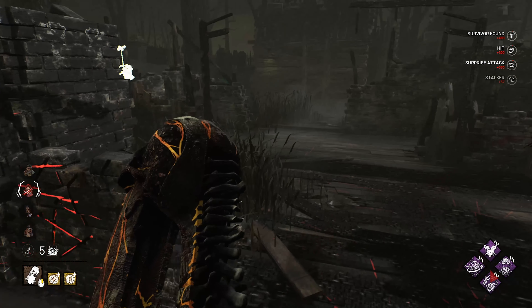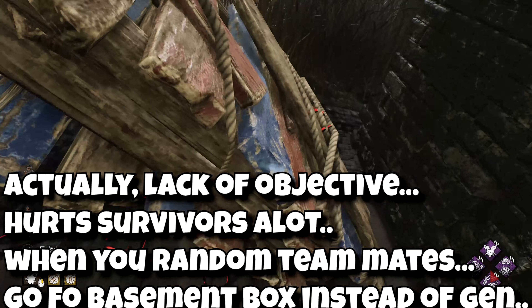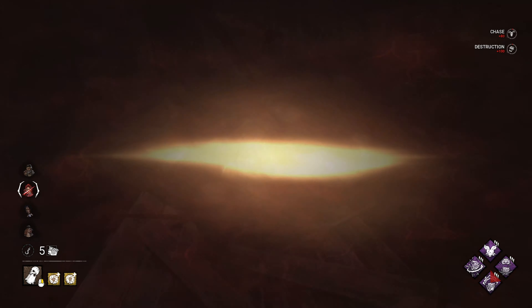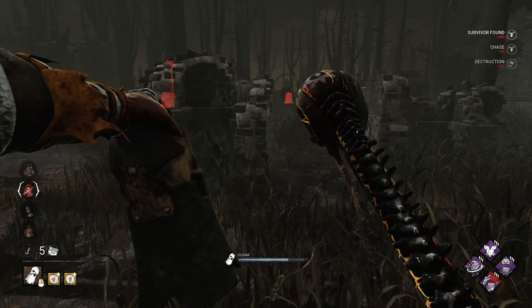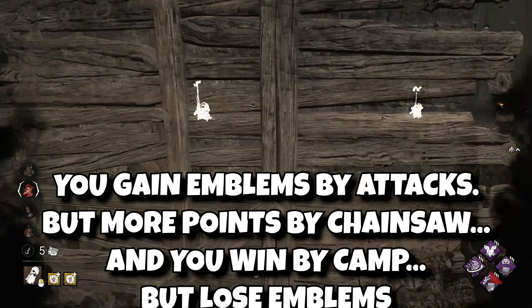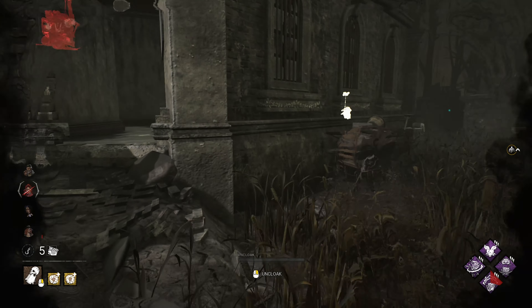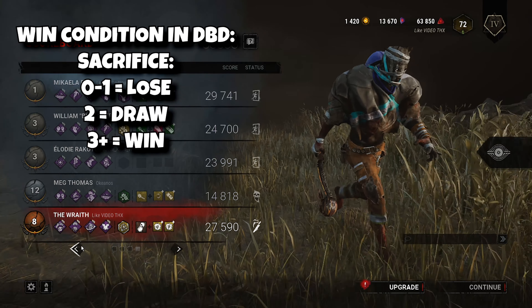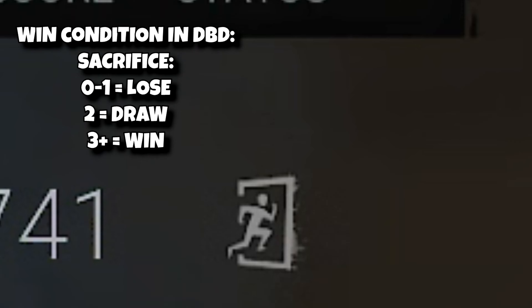One of the problems with Dead by Daylight is the lack of a clear objective. You can play for blood points, but to do so you must use your killer power, kick doors, pallets, gens, and other stuff. By doing this you might actually overuse your power instead of basic attacks and lose games. Winning is considered when you kill 3 or 4 survivors, while 0 to 1 is a loss, and 2 survivors is a draw.